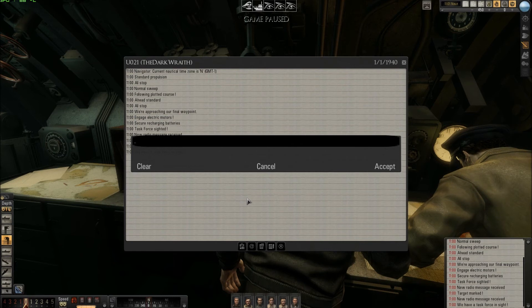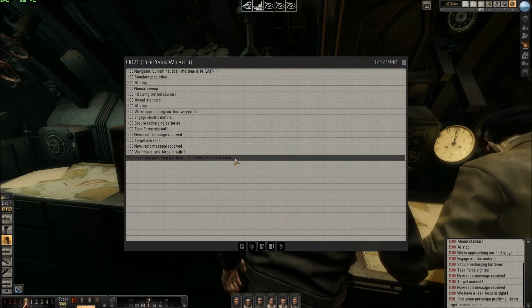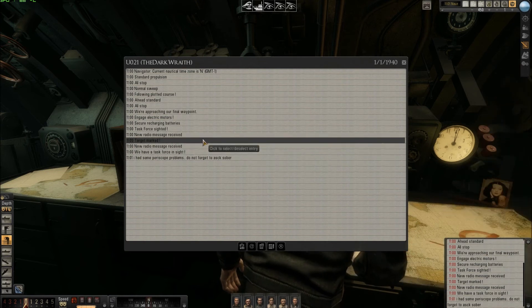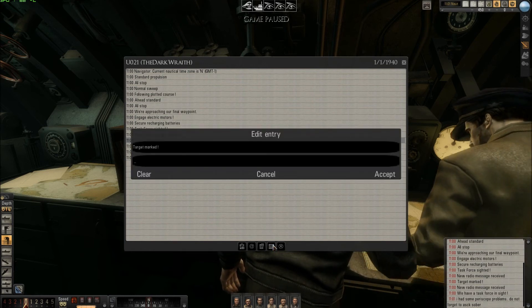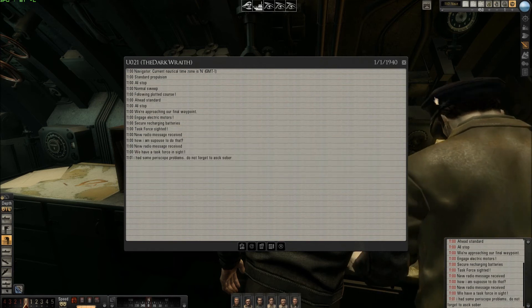I will write here: 'I had some periscope troubles or problems. Do not forget to ask Saber.' I choose Accept. You see here. Now I want to modify this one - Target Market. I go here, Edit Entry, and Target Market. I click Accept.